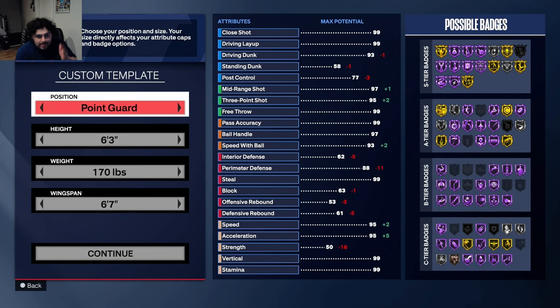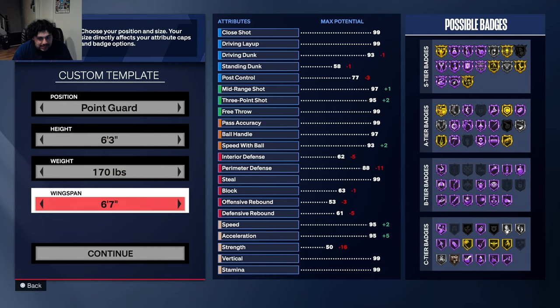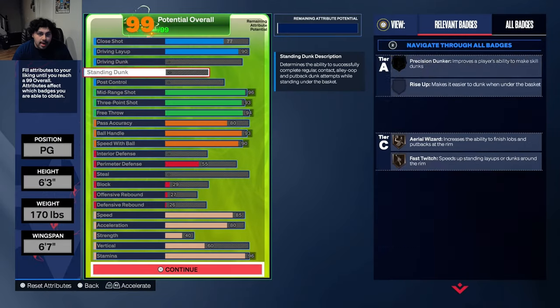Alright, we are here in the builder — this is the template right here. This build is a 6'3 build and I'm just going to showcase the build right away with no gameplay this video; there will be gameplay in the next video. I'll be giving you guys the jump shot on this build as well — it's already on the TikTok. Custom template, point guard, height at six foot three, this is a Kyrie Irving build — 170 pounds, 6'7 wingspan.